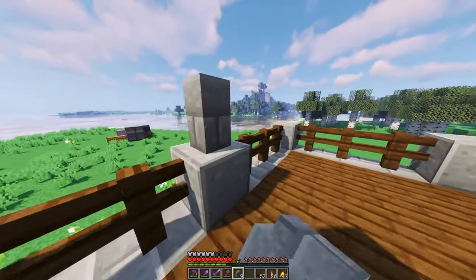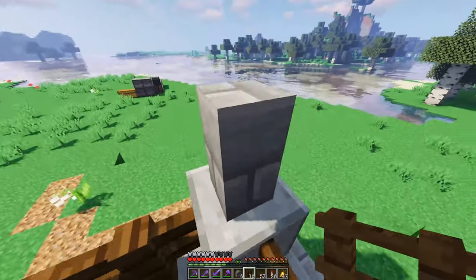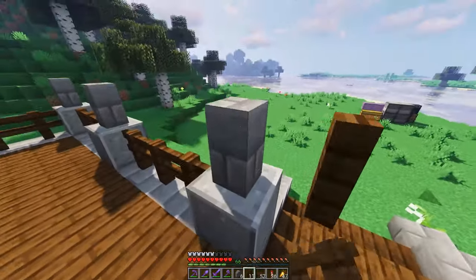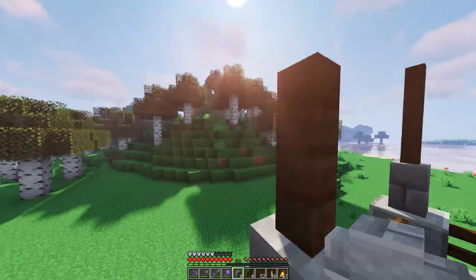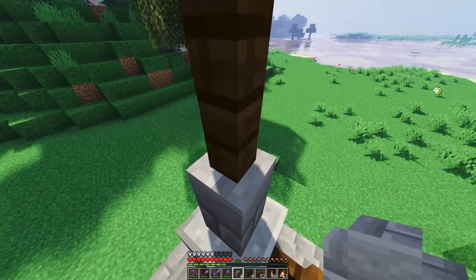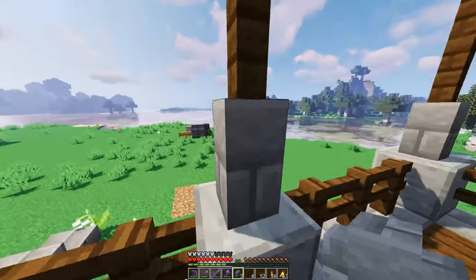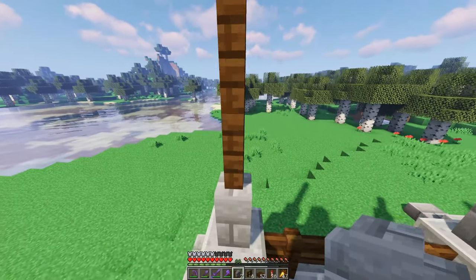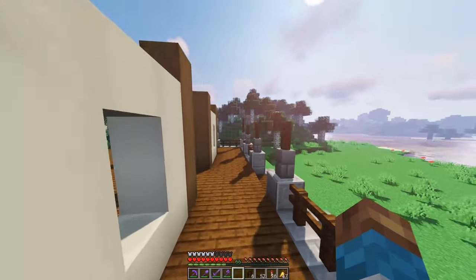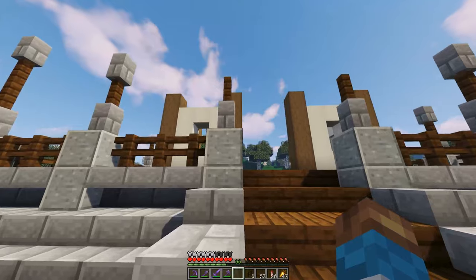On every single one of these columns needs to be a stone brick wall. Let's do all of that, and then above each one is going to be a fence. The corners will have two fences, all the others will just have one. Then we want to add walls — one here, one there — and the same thing on this side. The last one worked out perfectly, goes right there.